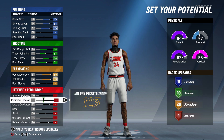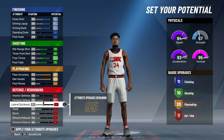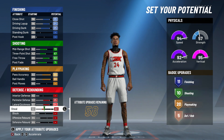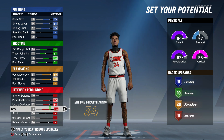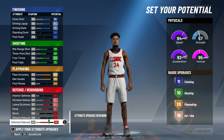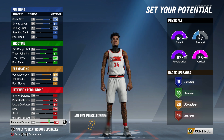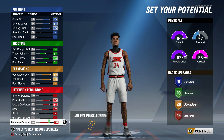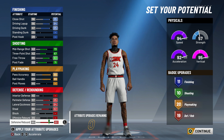For defense, max this out to 85. Lateral quickness put it to 84. Steal put that to 82. And for defensive rebound put that to 80, so you have 19 defensive badges. So for your badges total you have 11 finishing, 10 shooting, 20 playmaking, and 19 defense — 60 badges altogether.